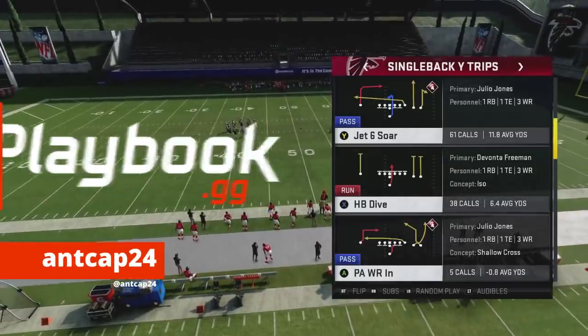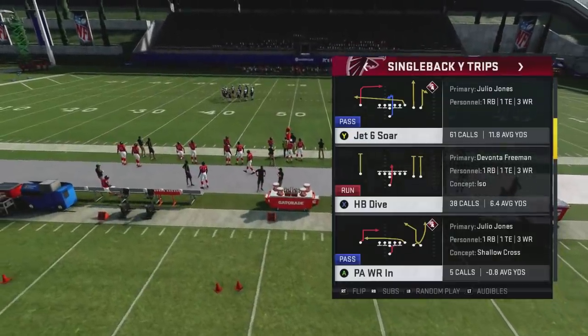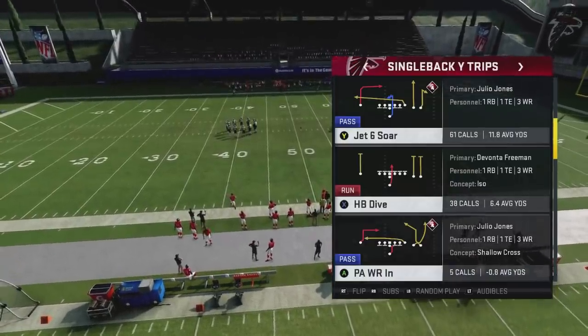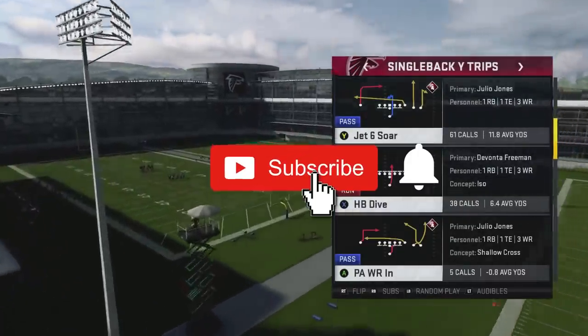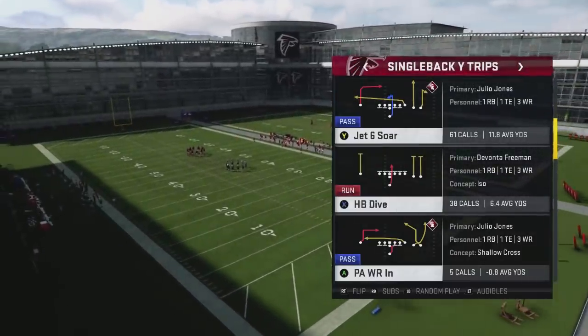What's going everyone? ANCAP24 here from Playbook.gg coming back with another video. Today we're going to talk about a cover three beater out of the Single Back Y-Trips called Jet 6 Soar. If this is the first time checking out our channel and you want to win more games playing Madden, hit that subscribe button below and click that bell icon so you never miss any of our videos.